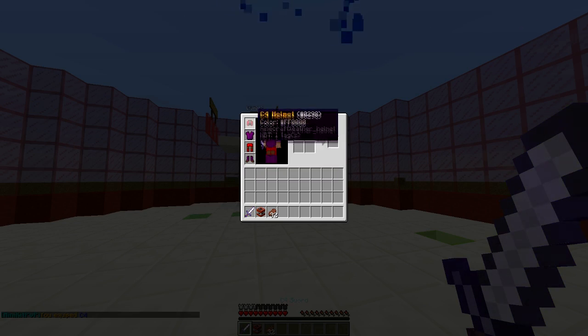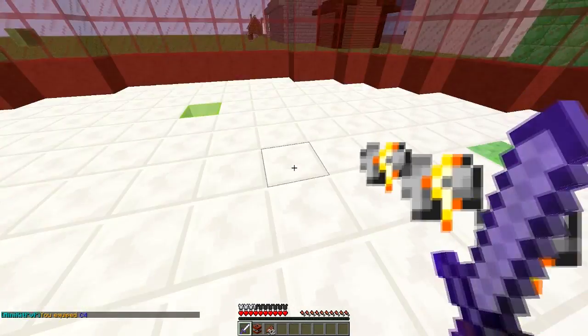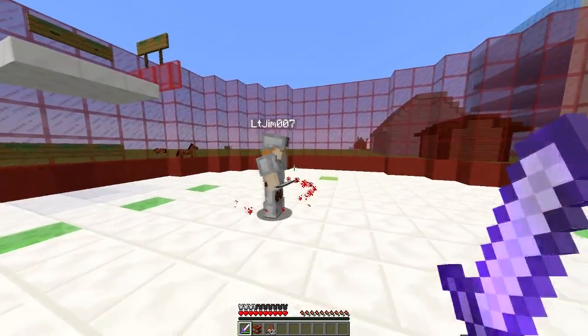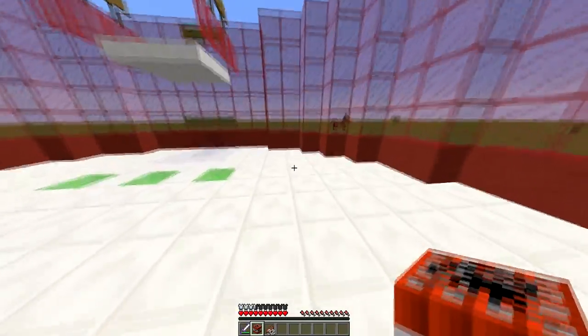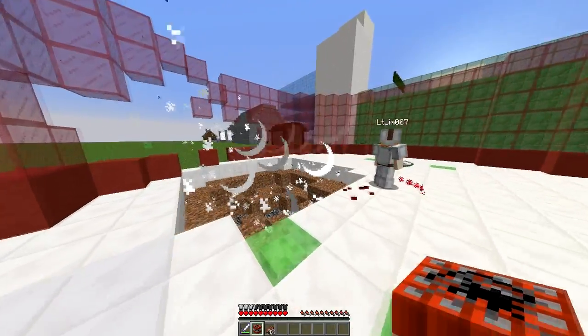As you can see, we have some nice colored armor and a really cool particle effect around this as well. My other account has joined the arena and as you can see they have chosen the prep girl kit.